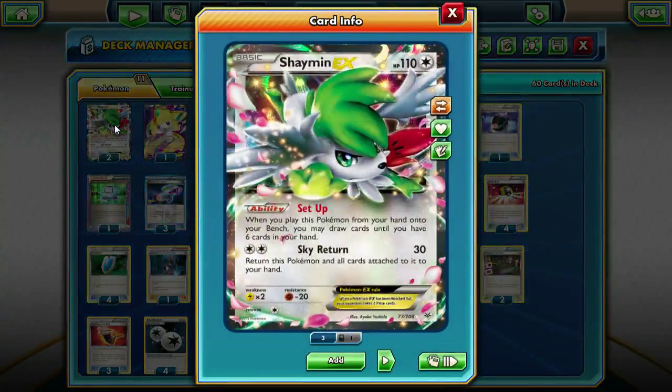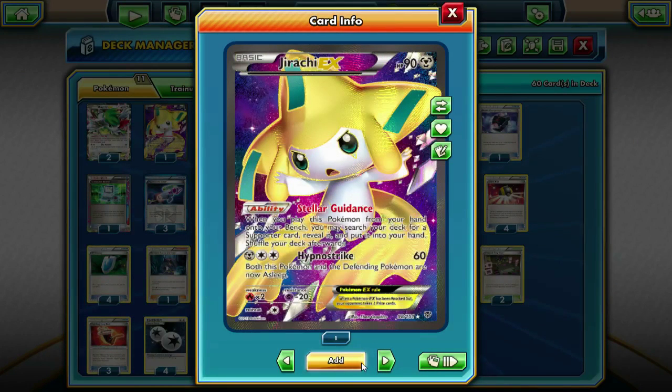We are running two Shaymin Exeggcute just for setup essentially. We don't really use the attack whatsoever, but Shaymin's so strong that we love using its ability. Then we're running one Jirachi, because we are running Archie's Ace in the Hole to get out Empoleon, so Jirachi becomes really, really big in this deck. It just allows us to grab any supporter, and a lot of the times we go for the Archie's with the Jirachi, so Jirachi's basically a necessity in my opinion.